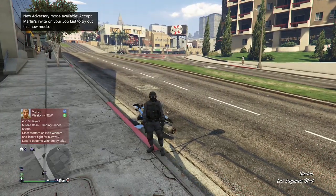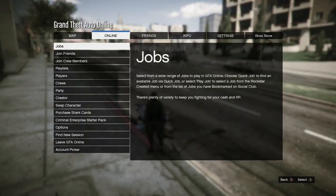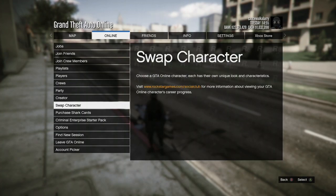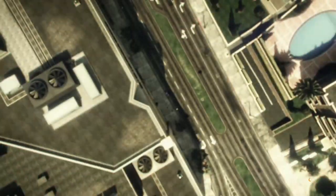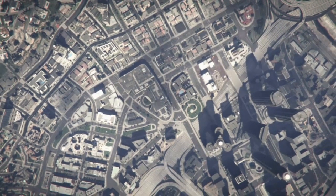Go to Ammu-Nation and buy either a rebreather or an earpiece. When you're ready and you've put on the outfit that you don't want to lose, hit your pause button, go to Online, and go to Swap Character.